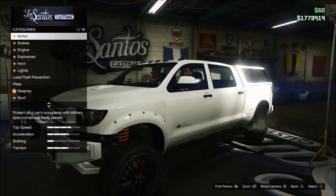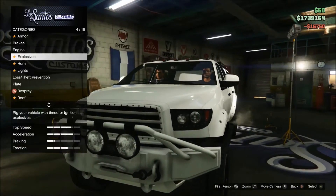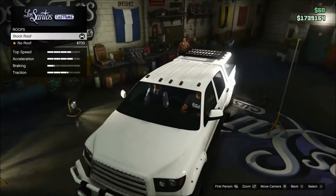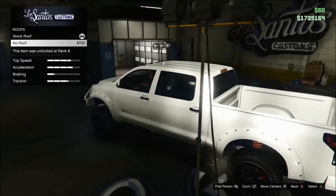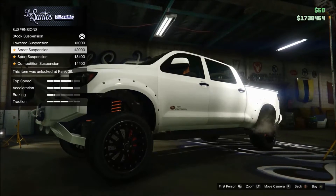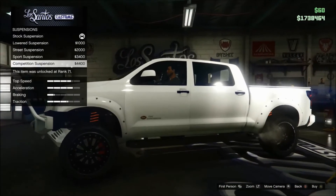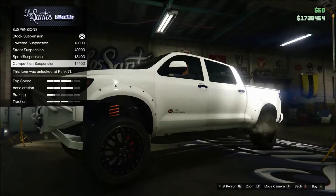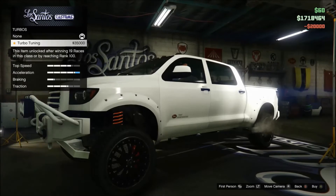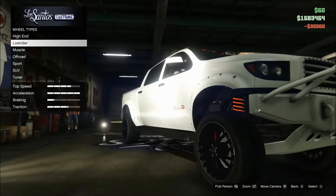Alright, so we have brakes — let's do the brakes and engine. We can do the roof. There are suspension options but it only goes up to competition suspension — it doesn't even drop that low, so we'll just leave it for now.